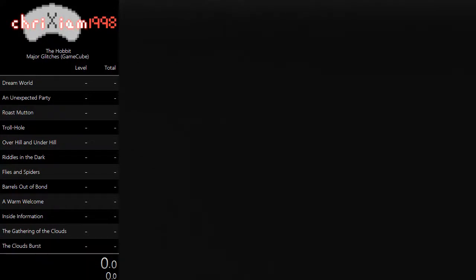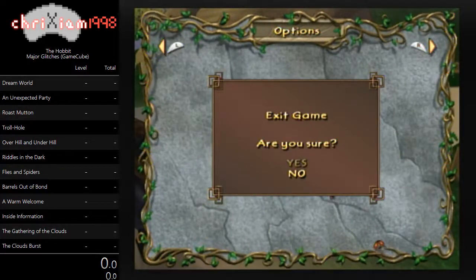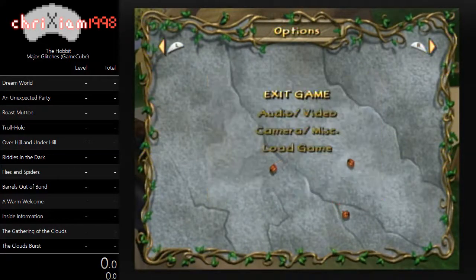There's going to be a lot of weird stuff going on in Unexpected Party. The first thing I'm going to do in Unexpected Party is pause the game and start creating what we call Menu Dupes. The way Menu Dupes work is if you are in the Pause menu and you select Exit Game, the game will generally try to open a little box that asks you whether you really want to exit the game. We can actually create what's called a Duped menu by selecting that at the same time that we switch the page.